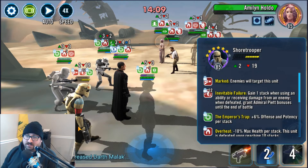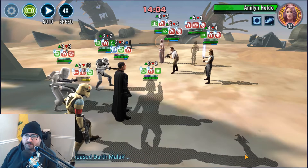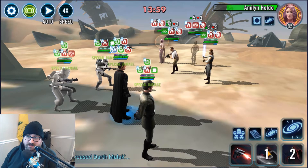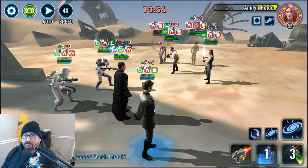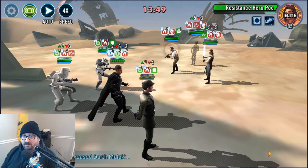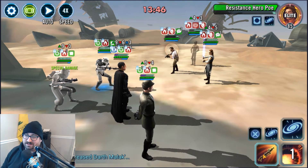You actually get a chance to use the Inevitable Defeat in this team because it's just a weaker team. But it's still fully capable of taking out this G12 resistance team with the Handbag Brothers, and as you'll see it's just easy.